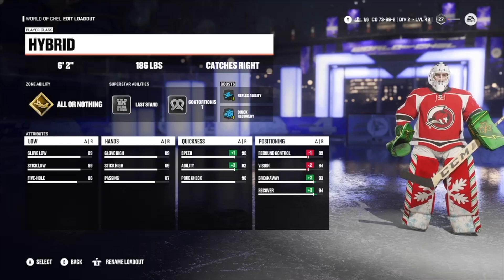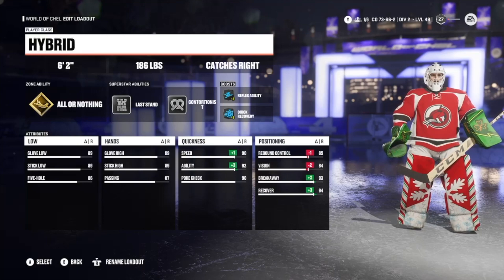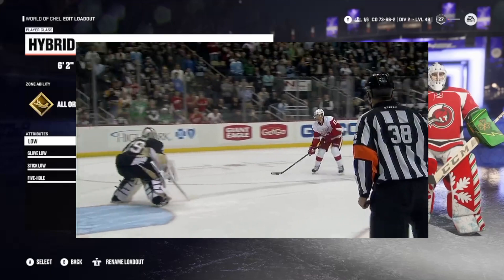To start off I'm going with hybrid so I can get that all-or-nothing superstar ability. I'm going with 6'2", 186 — he's 6'2", 185 in real life, but if you go 186 you get better attributes, so I'm going with that.